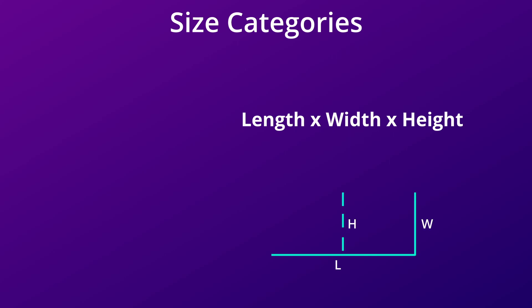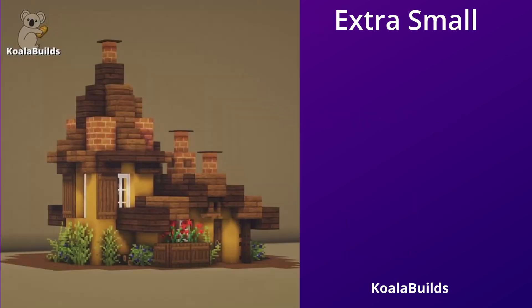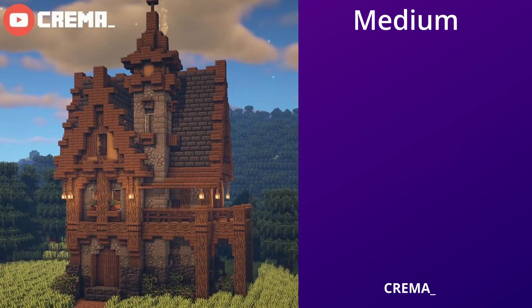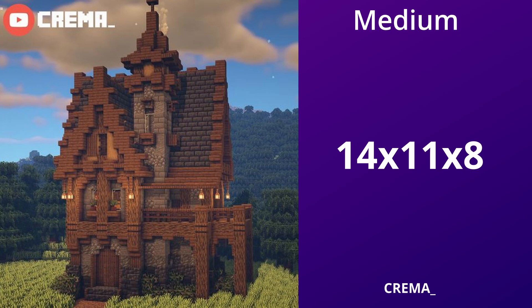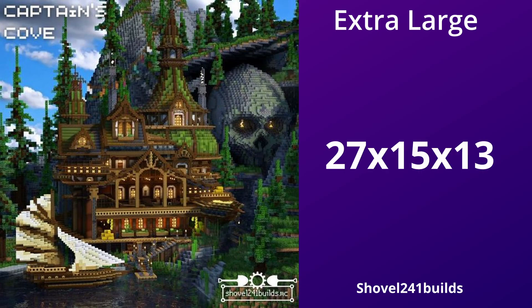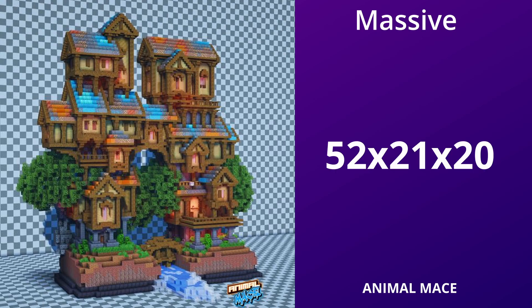I took the length, width, and height and divided up the builds into size categories to make the data a little easier to look at. Size extra small averages 7 by 7 by 6. Small averages 9 by 8 by 6. Size medium is 14 by 11 by 8. Large is 21 by 15 by 15. Extra large averages 27 by 15 by 13. And the last size, massive, averages 52 by 21 by 20.